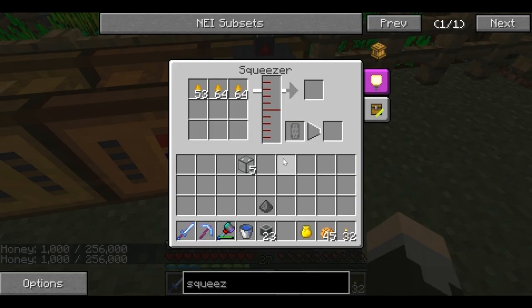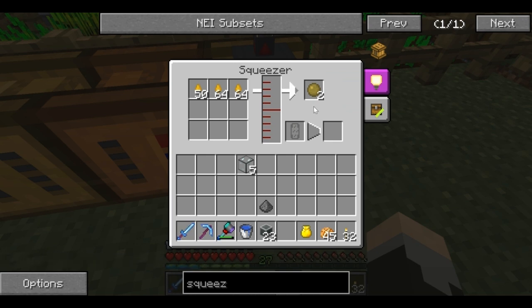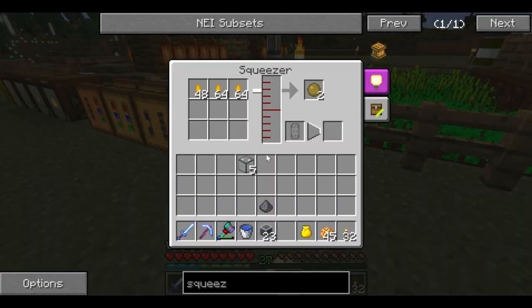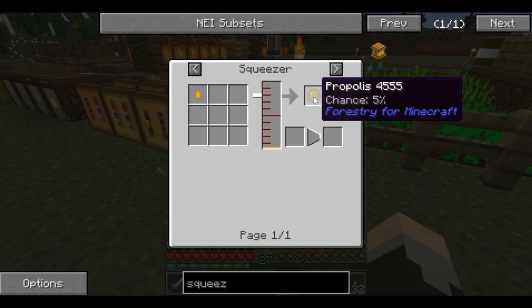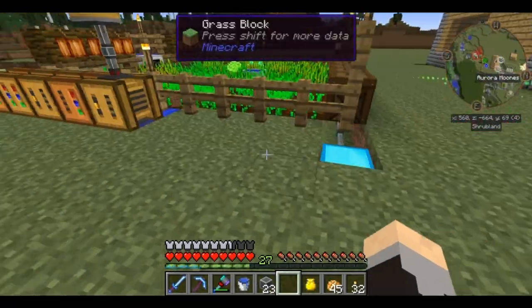We already have our first bucket of honey. Now we're going to let this run. We already got our first piece of propolis — excellent, cannot argue that at all. Second piece of propolis — awesome. I think it was like a 50% chance of this. No, it's not 50% — it's 5%. 5% chance, and we've already got two. So we're going to let that run. Grab that block so it stops twitching out, and now we're going to get started with the auto mining setup.